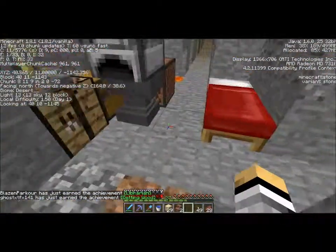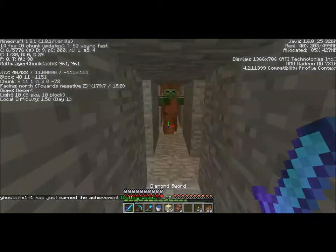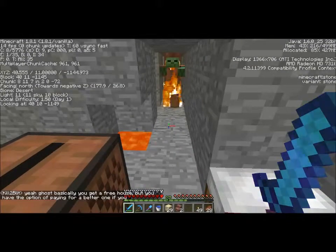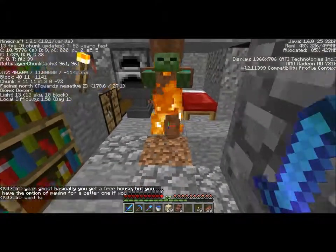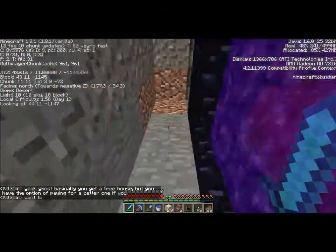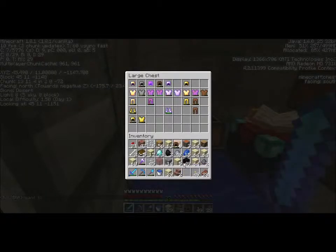Oh, GG ghost. Oh, how you doing? We're gonna watch you die. That's some creepy stuff. Ooh, what'd I get? Another helmet — going into my armor chest that I've collected from mobs.